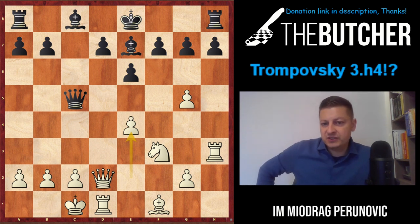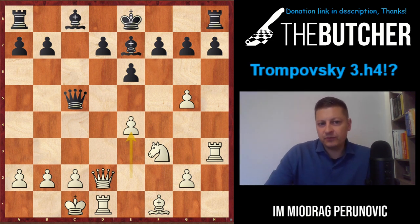We absolutely don't care about material. After Qc5 we go e4 - what I love about Miladinovic's games in the Trompowsky Attack was his great creativity and sense for action and tactics. He played e4 wanting to push the pawn to e5, play Bd3, and absolutely kill Black on the kingside and on the h7 square.